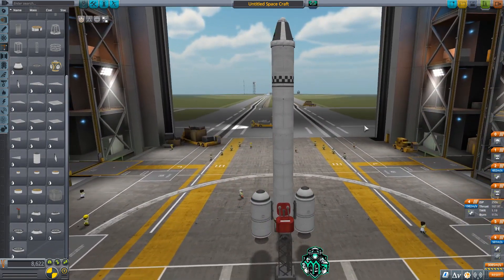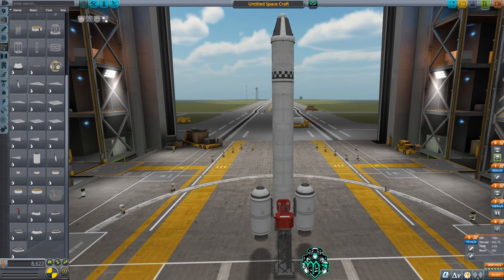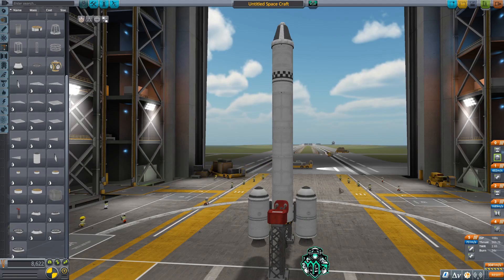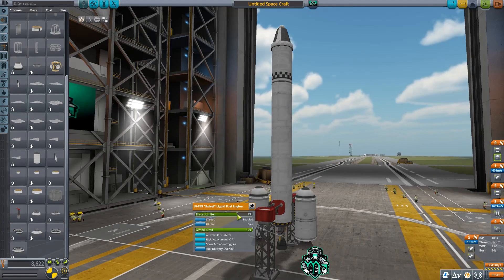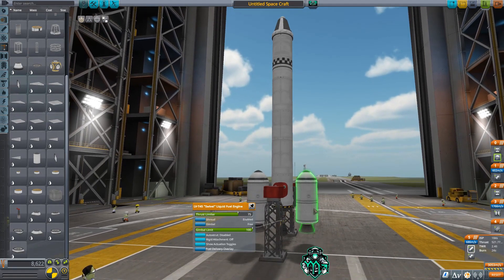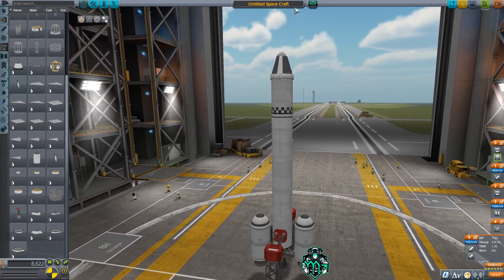A very important step is: one, making sure that you stage everything properly, and two, that your thrust-to-weight is going to be in good shape. Right now you can see by adding those boosters our thrust-to-weight is way too high. So I'm gonna drop my main engine down to 75% and then drop our boosters down until it gets me to about 1.3, which is where I'd like to be.